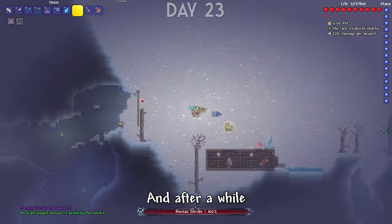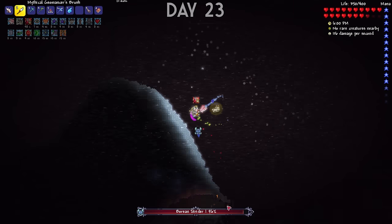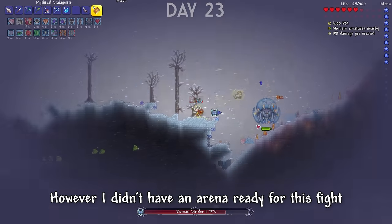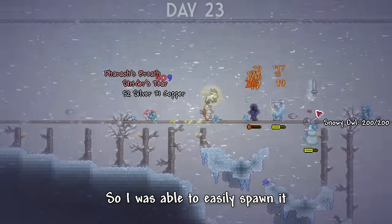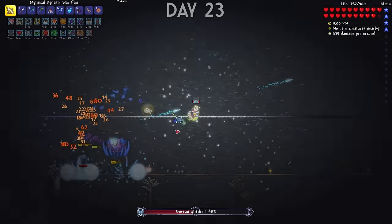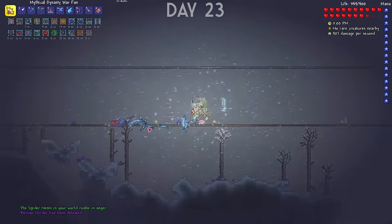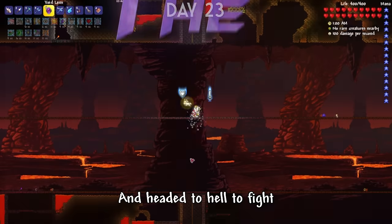I believed I was ready to fight the Borean Strider, so I went to the Snow Biome and started a blizzard. After a while the Borean Strider spawned, but I didn't have an arena ready and ended up losing. I made a small arena and one of the enemies dropped a spawner so I was easily able to spawn it again. The Strider dropped me a cool weapon called the Borean Fang Staff that shot Icicles.